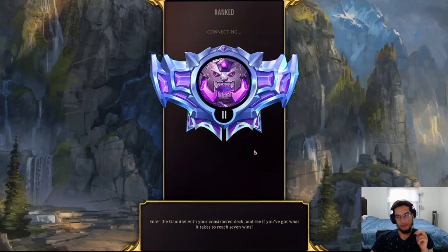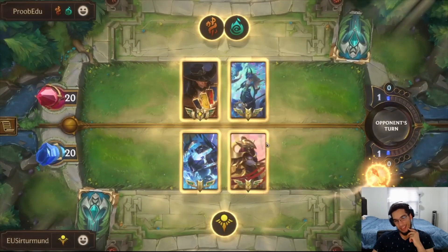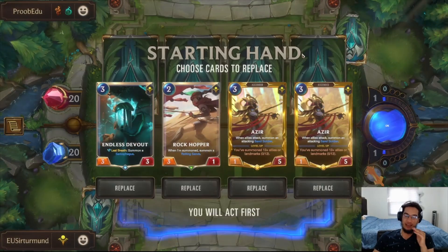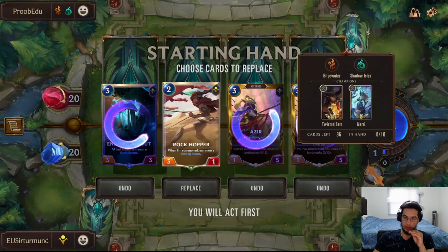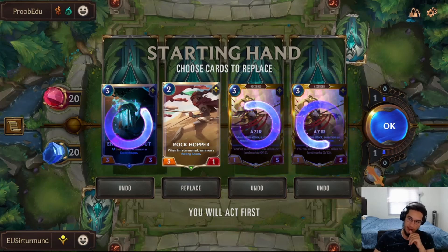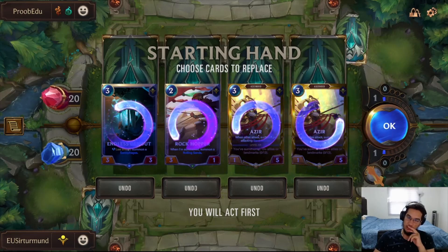So in this matchup, we'll be going up against Nami Twisted Fate. They play the tailstone, which means we have to be a little careful about it. Maybe we go for the Soothsayer to protect our Sundisk against Crumble. Actually, we can just rely on Rite of Negation — that's also just as good. The Rockhopper is not that great here because the opponent has access to Double Trouble.